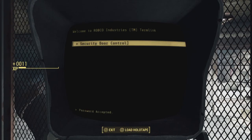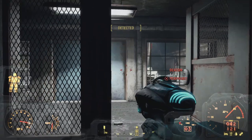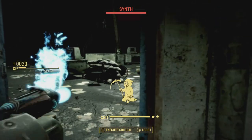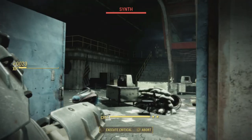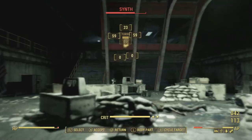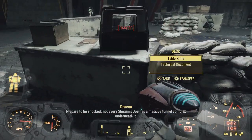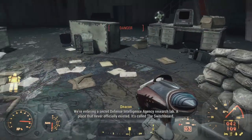Louise has hacking smarts so let's unlock this terminal ourselves — we got the boss key, open the door, and head into a giant battle with a bunch of synths. Firing away, action points recover between shots. Our third fusion core is about to go. Deacon explains this is a secret facility — a place that never officially existed — called the Switchboard. The prototype is locked up in the heart of the facility.